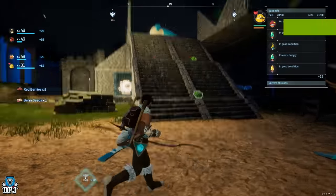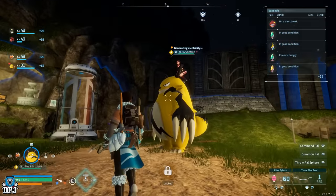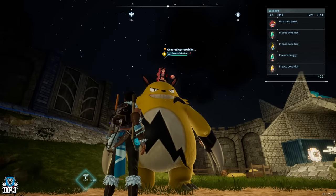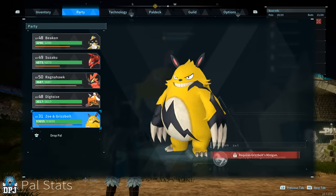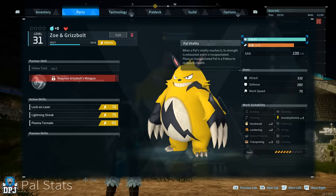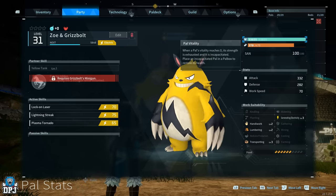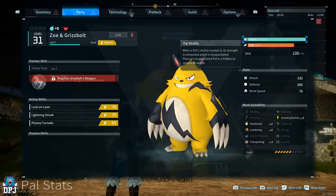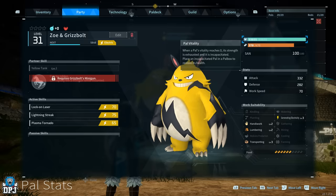Quick little edit on the video — coming back to base after defeating Zoe and Grizzbolt, Zoe and Grizzbolt is now a level 31 for me. I looked at my party thinking... 93,000 health. That is broken, that is utterly broken. What is going on here? Unbelievable, absolutely unbelievable. This is 100% being patched out of the game, 100%.